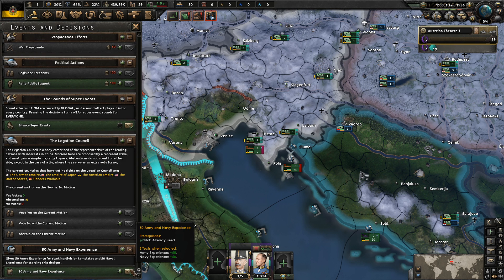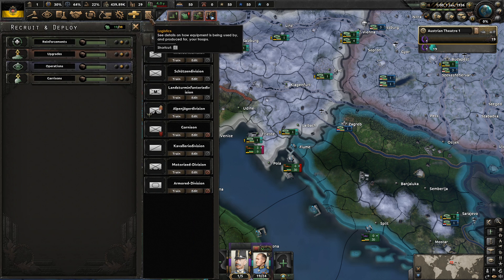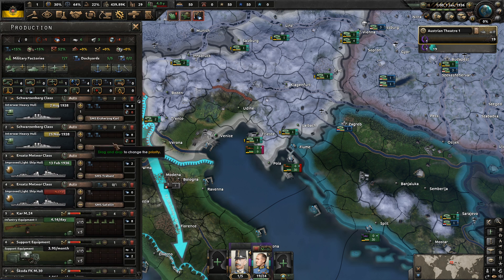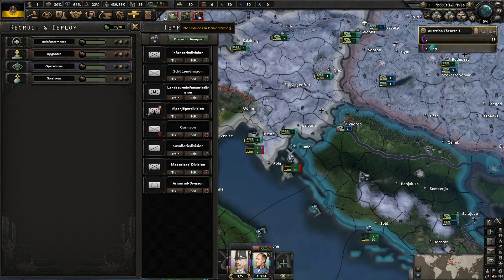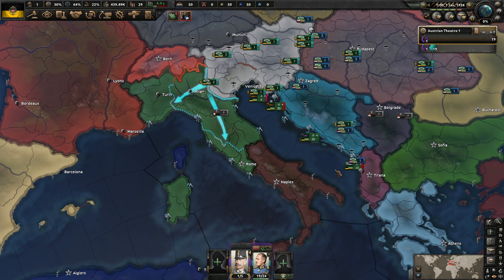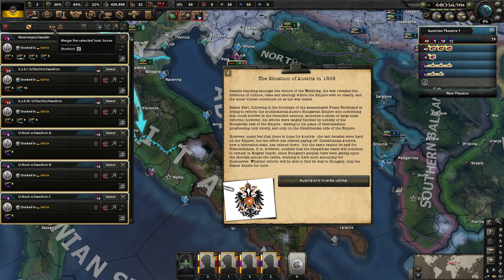Silent super events - we don't need to worry about that. We'll get our Army-Navy experience for free. We probably want four rifles, one support equipment, one artillery. Inter-war fighters seem like an okay place to go for now. We're not building any convoys, but we'll build those after all the ships have finished. We don't really need a massive navy as Austria - as long as we can control the Adriatic, we're mostly okay. Let's combine all our boats into one big navy at the largest naval yard.